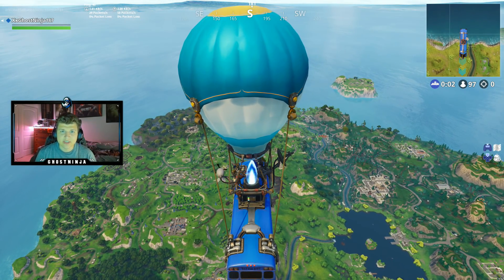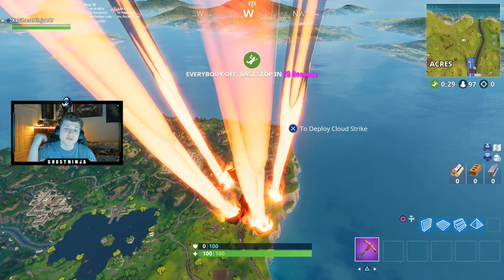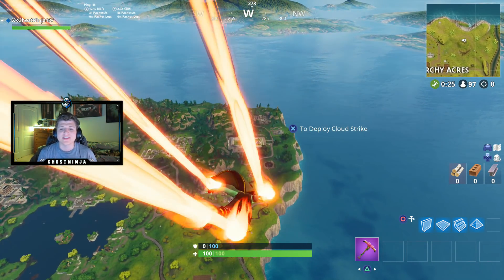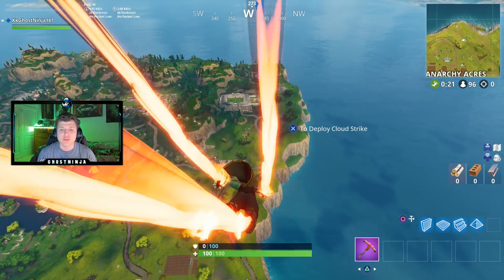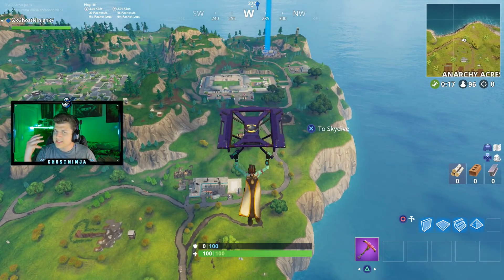What is going on you guys, this is me here and in today's video we're going to be taking a look at the brand new Week 9 battle pass challenge called 'Follow the Trash Map Found in Haunted Hills.' You guys do not need to go to Haunted Hills for this star location — all you guys need to do is head over to Junk Junction and you will actually see this star.